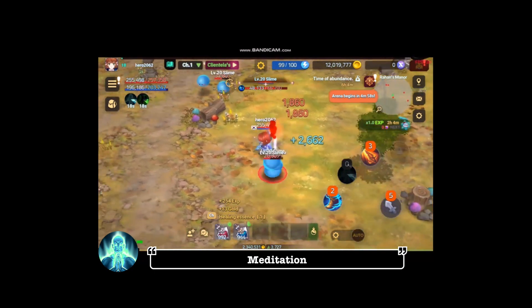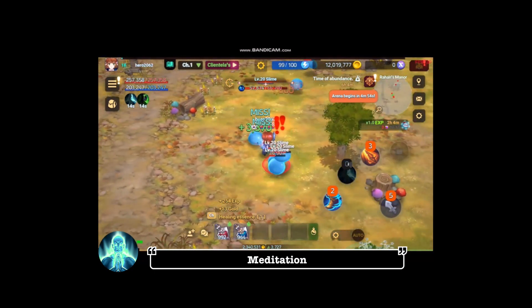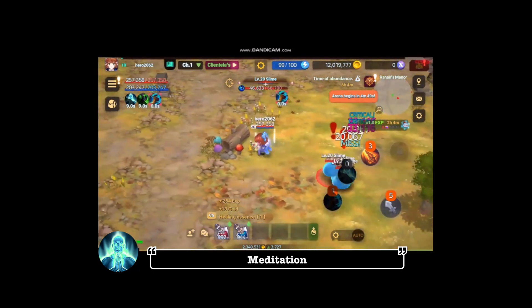Meditation. When using the skill, both MP and HP are recovered per second and your damage output increases. During the skill's activation, your movement speed is slightly reduced.